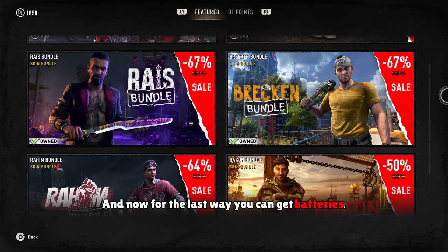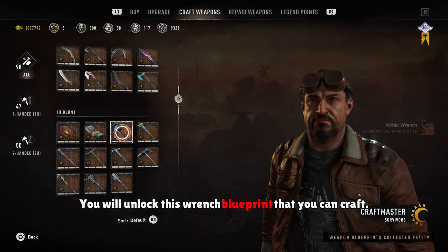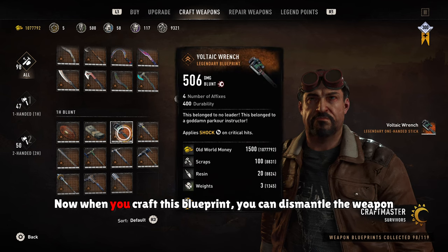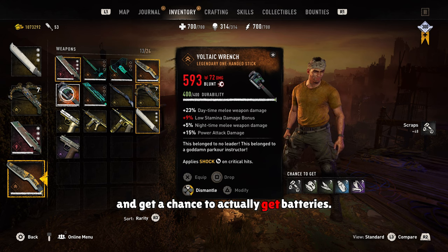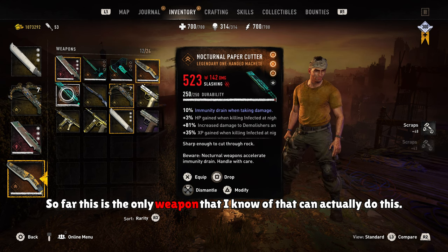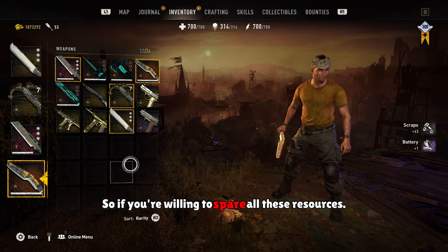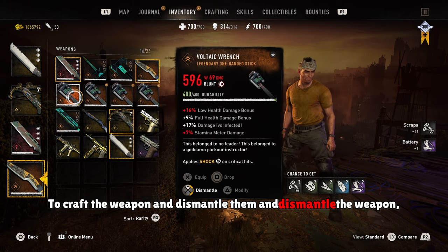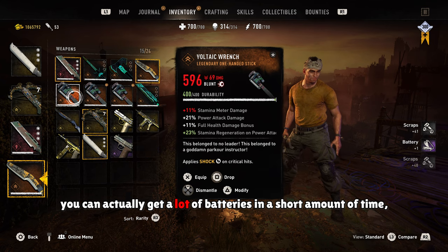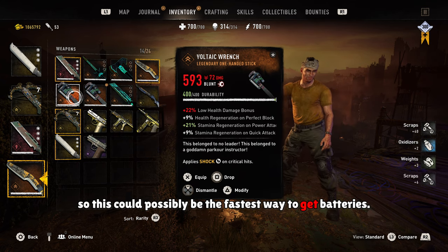And now for the last way you can get batteries. In the Dying Light store there's the Brecken bundle, and if you've bought it you'll unlock a wrench blueprint that you can craft. When you craft this blueprint, you can dismantle the weapon and get a chance to actually get batteries. So far this is the only weapon I know of that can do this. If you're willing to spend the resources to craft and dismantle the weapon, you can get a lot of batteries in a short amount of time — so this could possibly be the fastest way to get batteries.